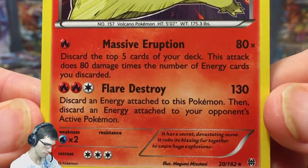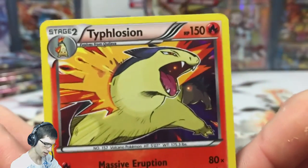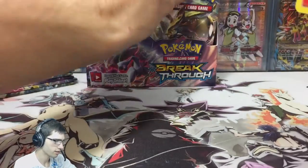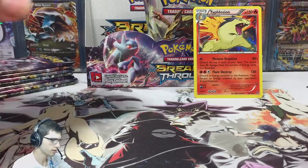Typhlosion has Massive Flare and Destroy — very powerful attacks. It is a shame that it's a Stage 2 card, which makes it a little bit difficult to play, but the attacks are definitely nice.